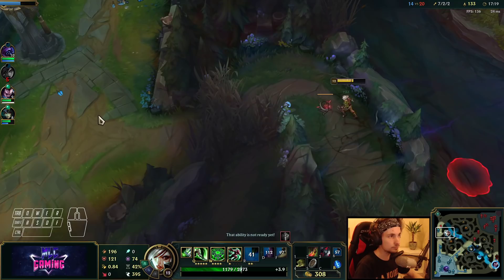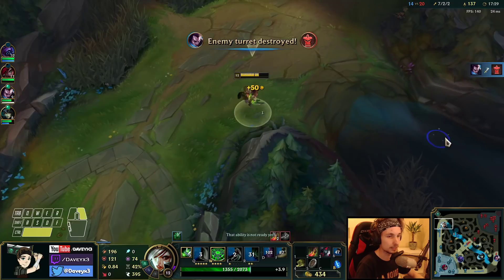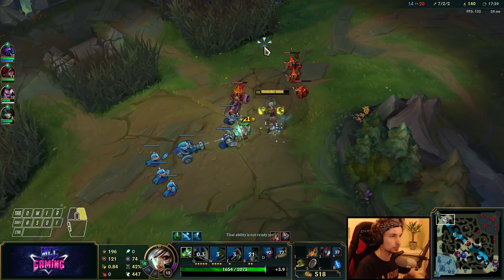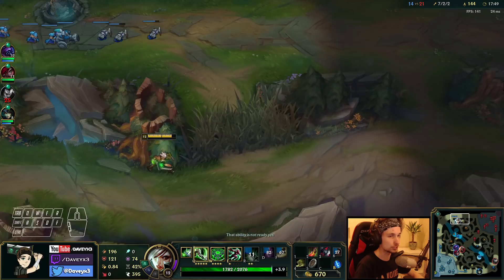We're going to go topside, farm out everything, and we'll see what happens after. It's kind of hard to predict what comes next when the entire map is basically missing. We're really careful doing this because everyone's missing at the moment. Okay — Rengar's bottom, Sett is mid, so we could push this right now.